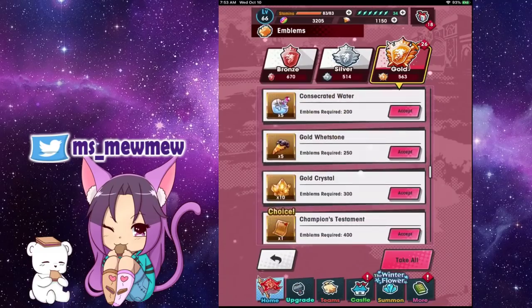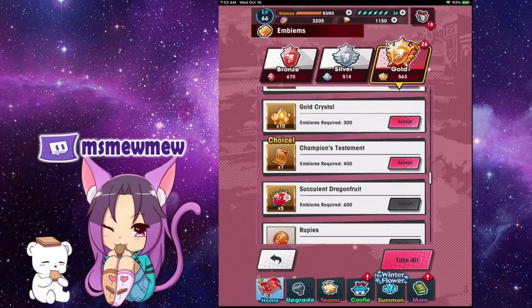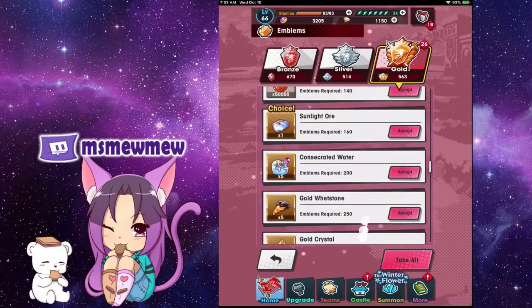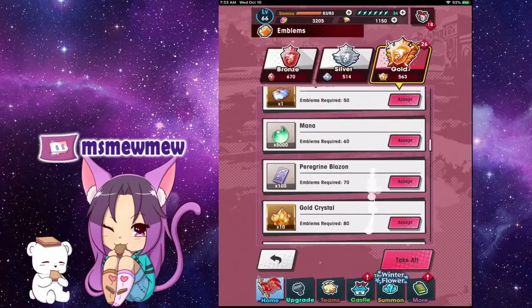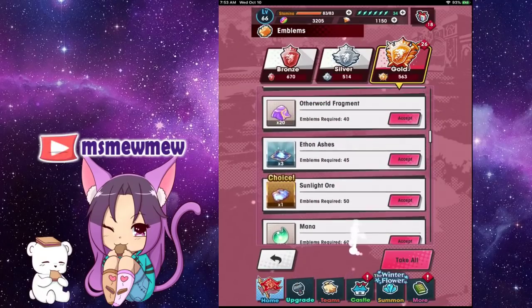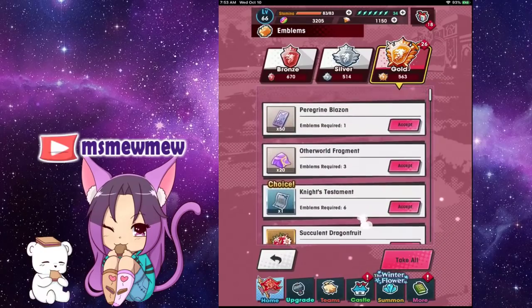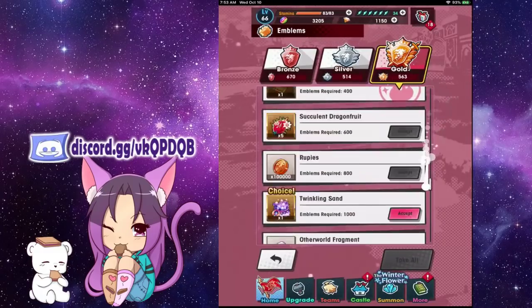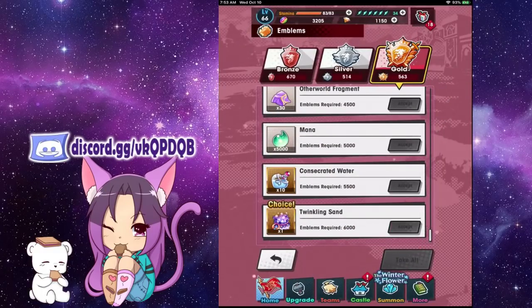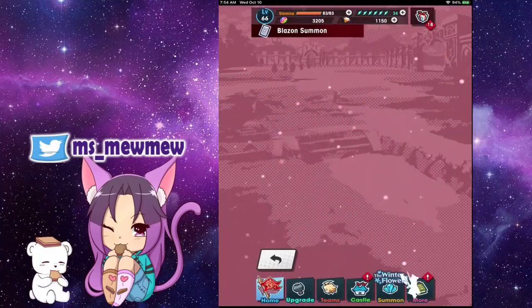At least for me right now I can collect the Champion's Testament — which I told you is something you should totally go for — along with evolved materials, gold crystals, more Blaze summons, more honeys, and another Knight's Testament. I'm going to take all that I can, and I didn't want to leave without clarifying: you don't lose your emblems when you collect rewards.